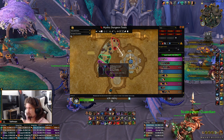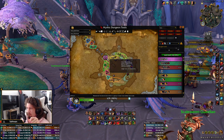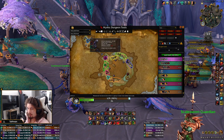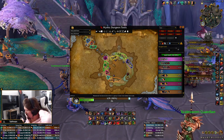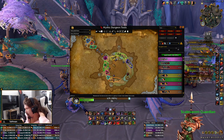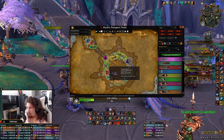On Tyrannical weeks we Lust the first boss. On Fortified weeks we Lust the dragon. On Tyrannical weeks we actually Lust the last boss rather than the mini boss here — just need to purge and you're fine. On Tyrannical weeks we go left and go all the way around. On Fortified weeks we start with one pack to get Bloodlust back up, then go dragon.